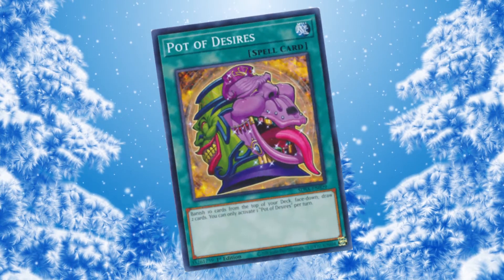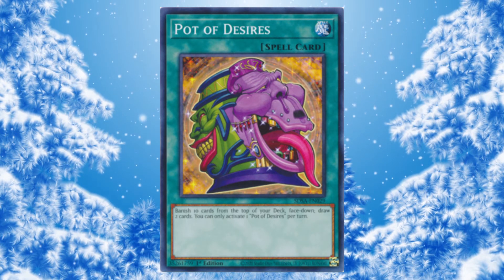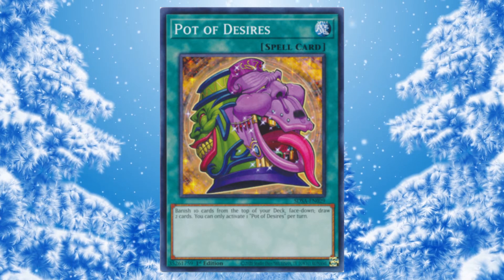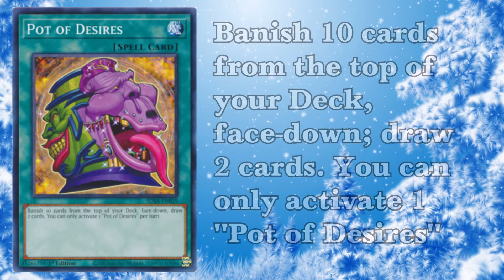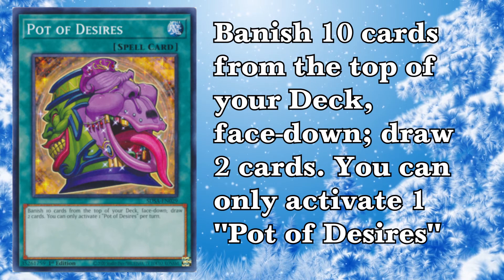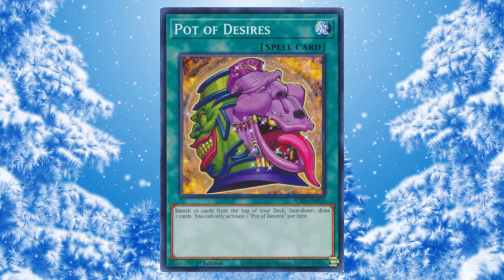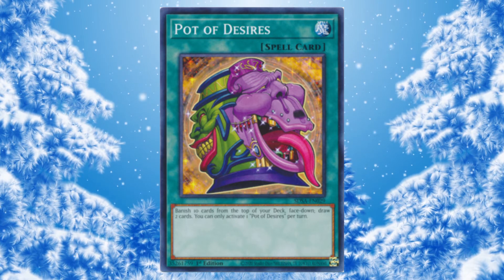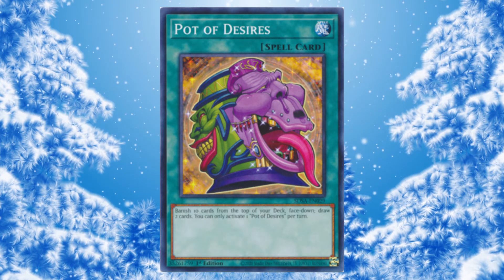At number four, we have Pot of Desires. Think about it: it's really good in Pendulum, really good in Virtual World, and really good in Rogue. A really good card in the best deck, a really good card in the fifth best deck — it's so free, just draw two. It's really good in Rogue: ABC, Cyber Dragon, Sky Striker — yeah, it's good in Sky Striker too. Striker is one of the best decks right now and people just don't realize it. Desires is bad in Dryatron and bad in Eldlich — that's it. It's good in everything else. You can even play it in Dinos if you're daring enough. This card is ridiculous.